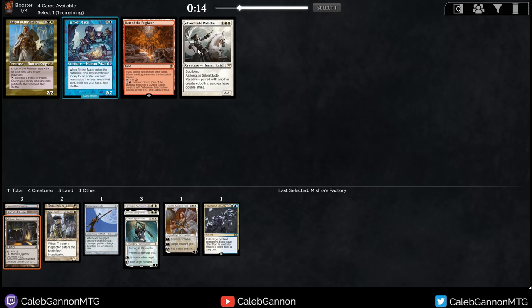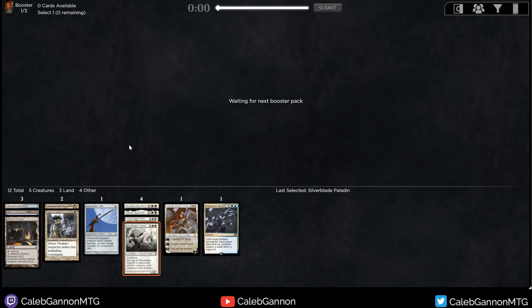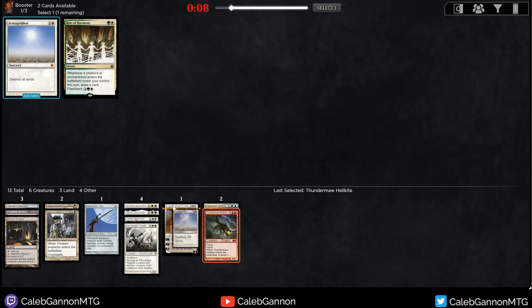Now we need to decide: Silverblade Paladin or Den of the Bugbear. I think Den of the Bugbear is quite good if red is open, but I'm just going to take the Paladin. How many white three-drops that cost double white can we possibly get? The cube is completely full of these. Flickerwisp is another one we might end up with. We don't, but we do get a Thundermaw Hellkite - that's definitely something. It's quite good with Silverblade Paladin.